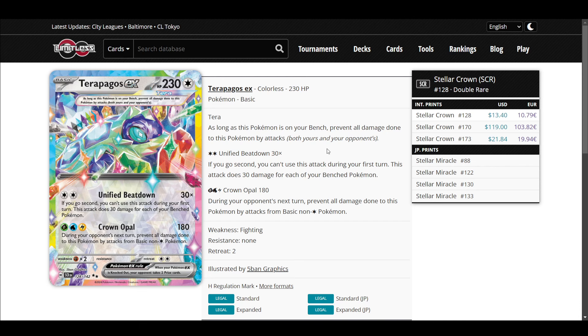Terapagos EX has been really good. Crown Opal is really hard to use unless you're in Unified B-Town, where it's easy. It does solid damage, and you can be tanky — we'll talk about that with Bouffalant. The first attack here is really strong, but can't be used on turn 1 going second, which I guess keeps it balanced. Right now every deck really wants to go first. I feel like Terapagos could be a deck that wants to go second, but generally decks want to go first.